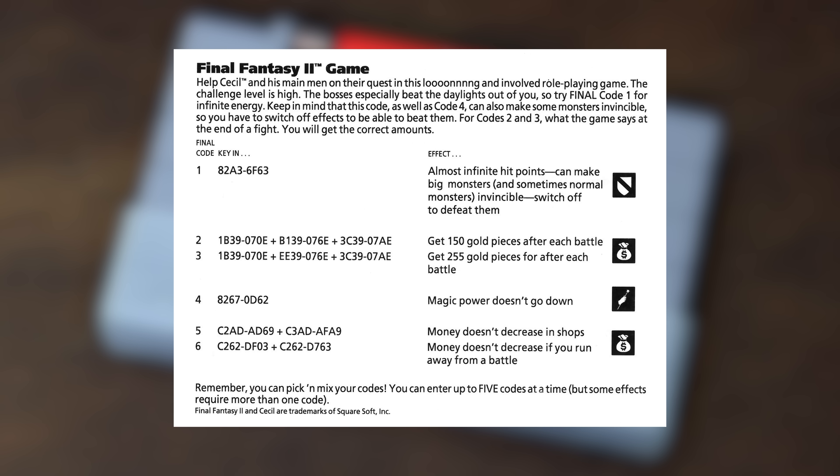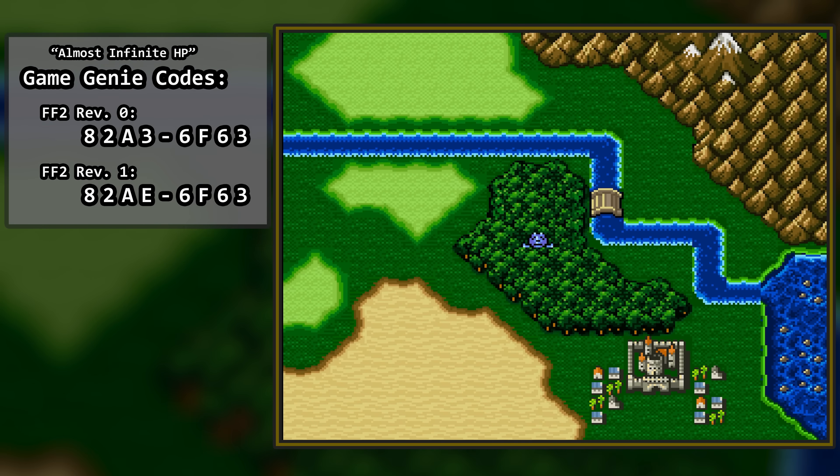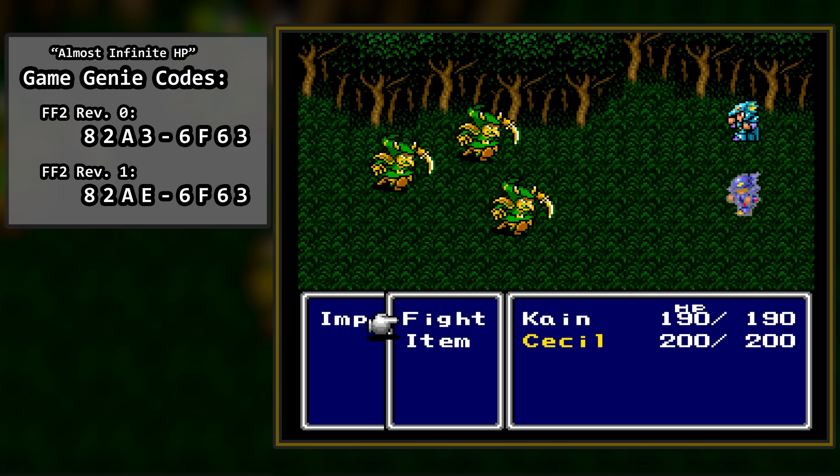Code 1 says almost infinite hit points — can make big monsters and sometimes normal monsters invincible. Let's try it out in battle at the start of the game. If the imp manages to do some amount of damage when attacking, you can see that members of the party don't take that damage, just like the description of Code 1 claimed. This cheat only took a single Game Genie code. Well, that's convenient.